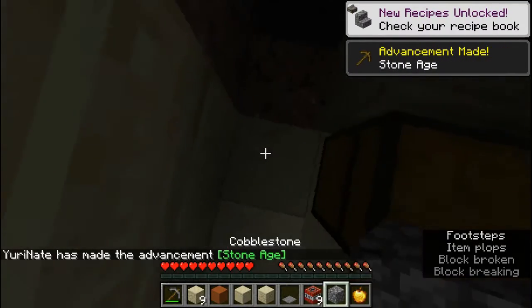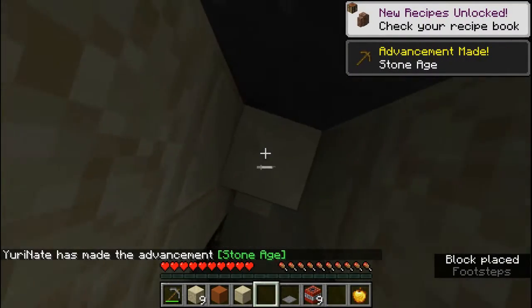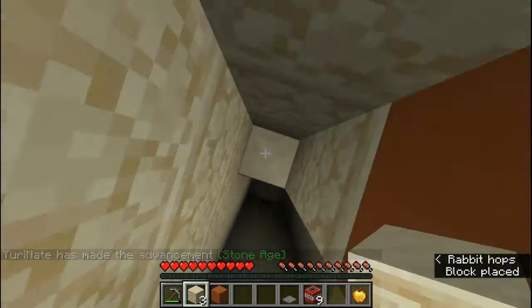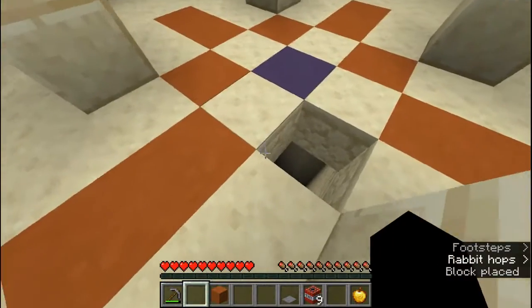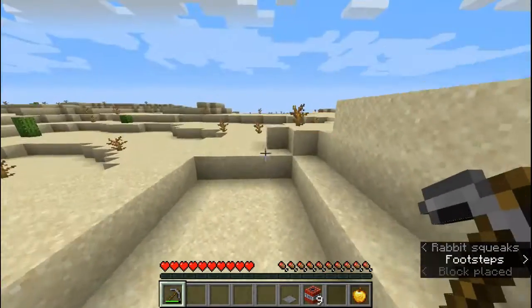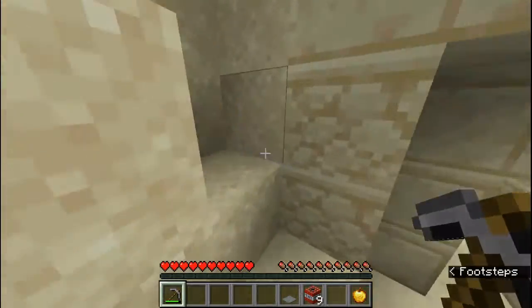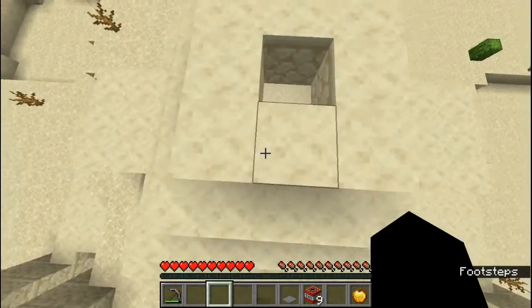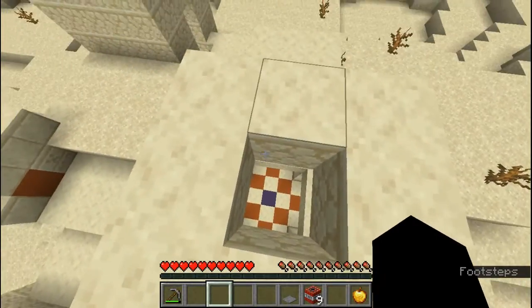We'll have to mine some blocks to get up there. I'm gonna have to build up. You could fill that hole just in case. So yeah, that's how you enter a desert temple. You never enter up here because you could take fall damage.